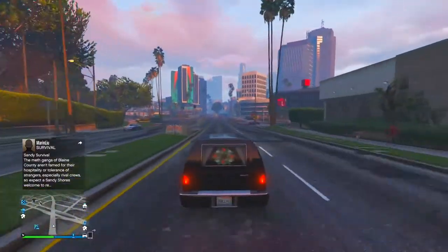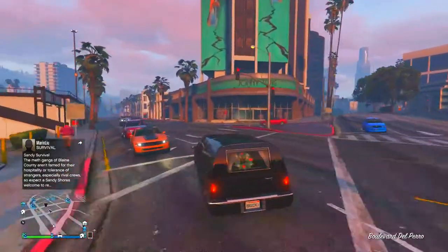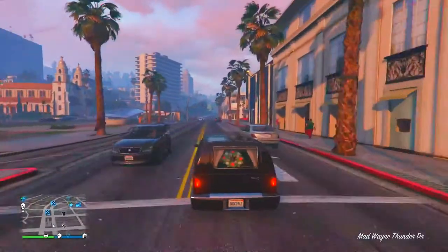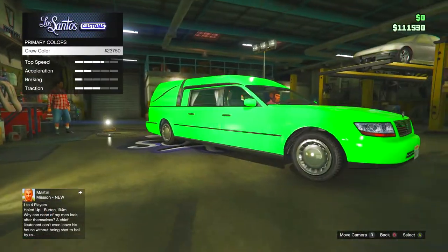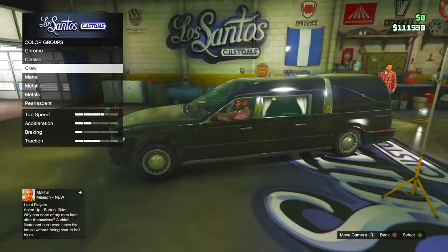If none of your friends have the vehicle, leave your gamertag in the comment section down below and also leave what console you're on so people know. You can store the Urse in your garage and customise it in Los Santos Customs, but there is not a lot of customisation available on this vehicle.